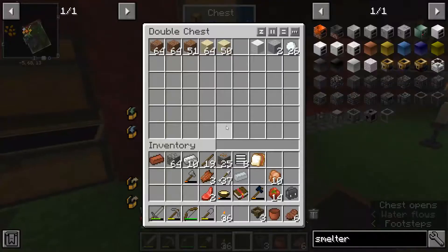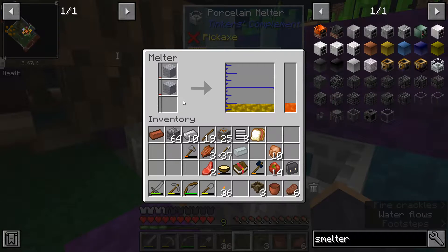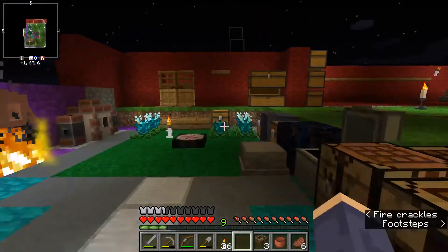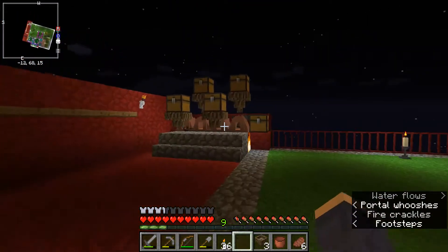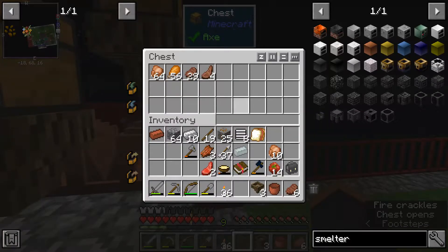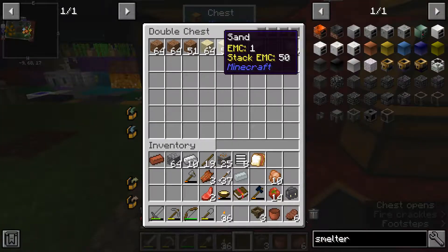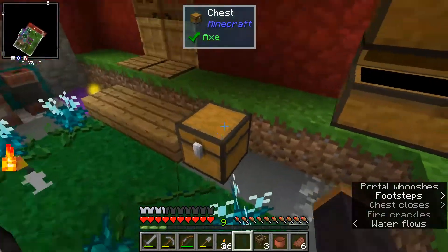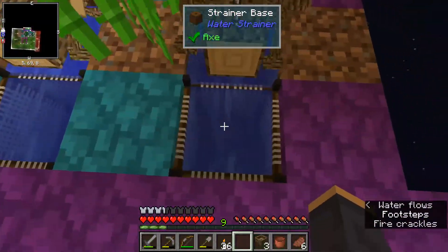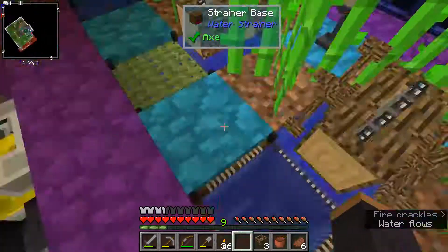I don't have a lot of grout. What's the recipe for that again? It's clay, gravel, and sand. I don't think I have a lot of gravel because I tried to cook it. Maybe I put it in here - nope, but that's where the clay is. I should be getting more up here in the strainers - I keep refilling these. There's a little bit and a little bit, so I've got less than a stack worth.